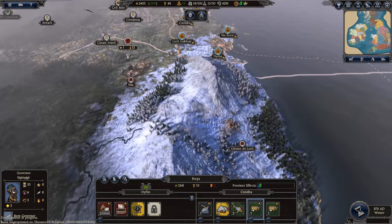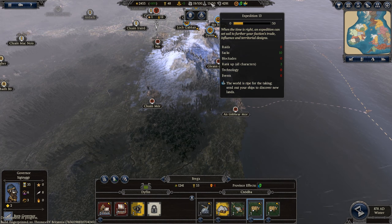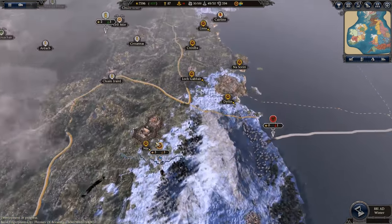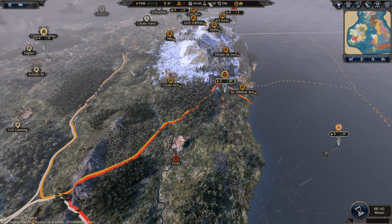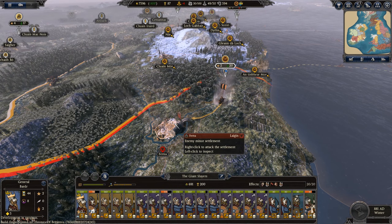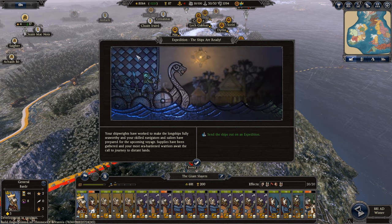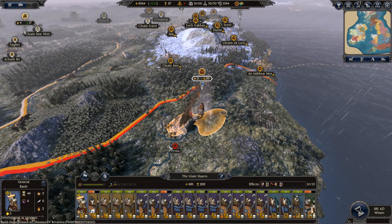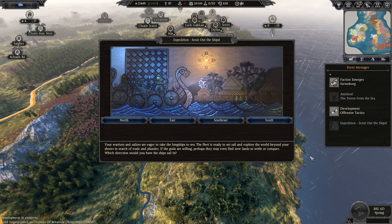We're going to jump ahead now until I've got more expedition points. I'm setting my sights on Lagan to the south — conquering their territories should give us enough expedition points to set off an expedition. We're now 16 turns into the game and I've expanded south with my armies. I'm one expedition point away, so let's grab that final point by sacking Ferna. Expedition triggered — the ships are ready, your longships are fully seaworthy, and your most sea-hardened warriors await the call to journey to distant lands. We'll jump forward a turn and choose where we're sending them.